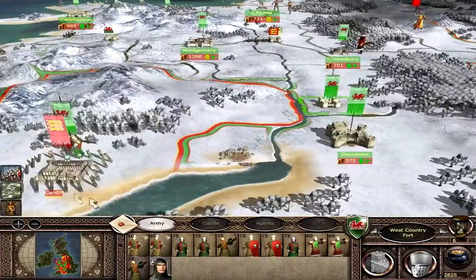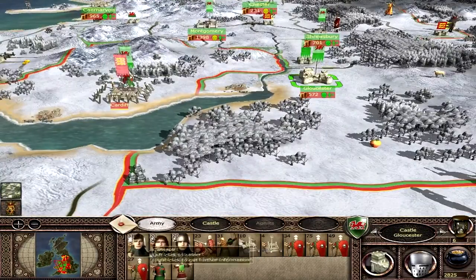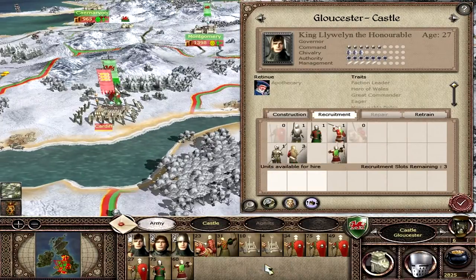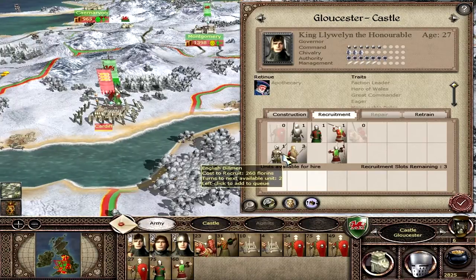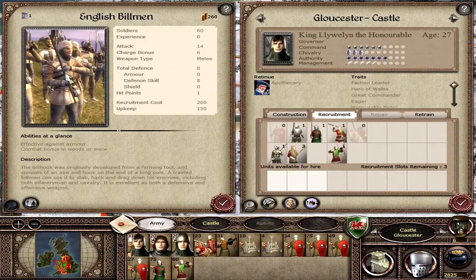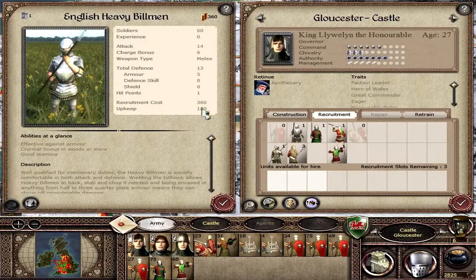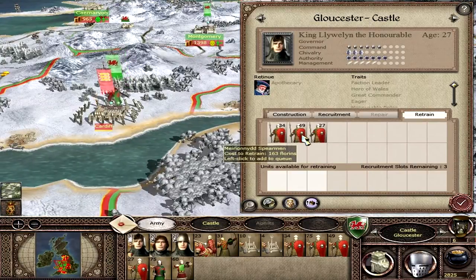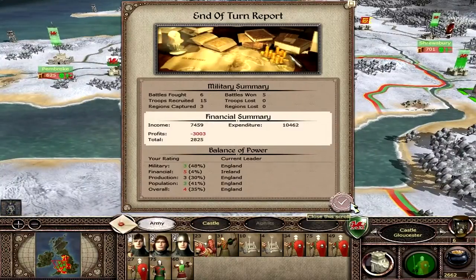We've recruited and retrained in Gloucester so it's looking very good. I don't want to stay here too long. We can recruit some new units - got some infantry, spearmen, and Gwent Raiders. Could do with one or two more bow units or an English billman unit. They are quite heavy and effective against armor, so they might be a good choice. Going for the extra hundred florins for the heavy billman could do quite a lot of damage. Actually, we're going to retrain one unit because I need to look after my money.